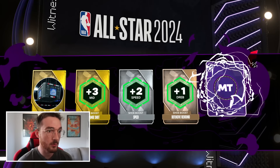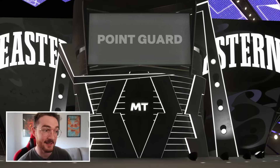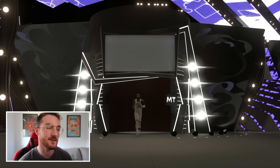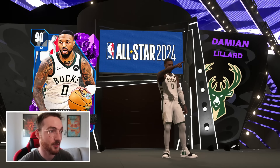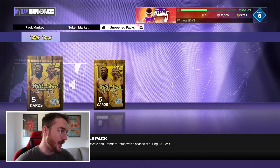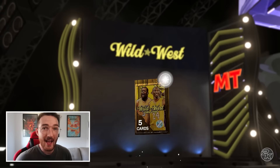I got excited but it's going to be Lillard or Kyrie — those are the only Series 2 amethysts. The All-Star packs do have amethysts, diamonds, and pink diamonds but only Series 2 cards; the All-Star-specific ones are literally pink diamond or opal only. Now on to the two free Wild West packs.